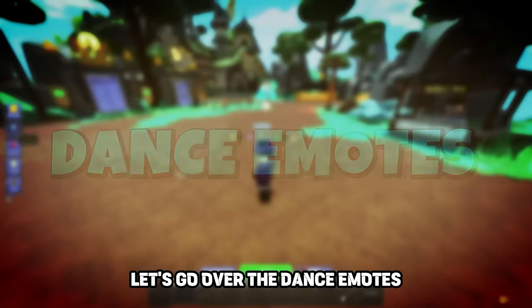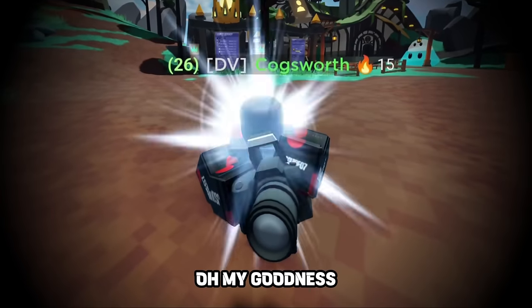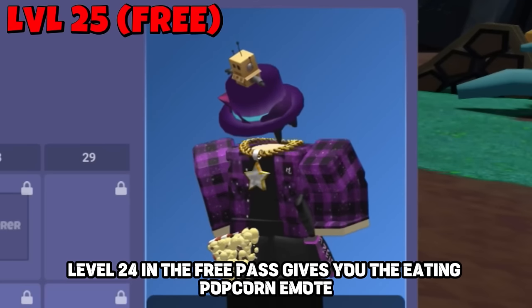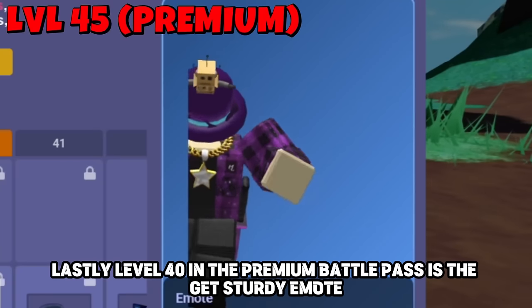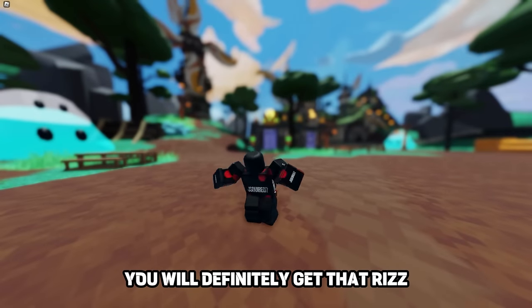Now for the dance emotes. Level 15 in the battle pass is the Cotton 4K emote. Level 24 in the free pass gives you the eating popcorn emote — now you can join all the Bed Wars drama. Level 40 in the premium battle pass is the get sturdy emote — look at those dance moves, you will definitely get that rizz.